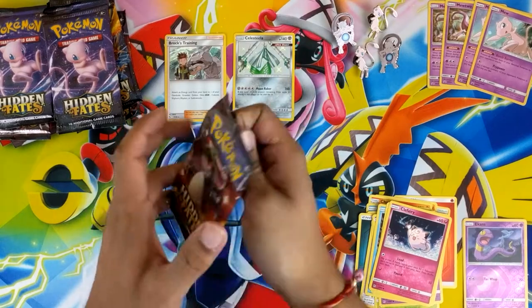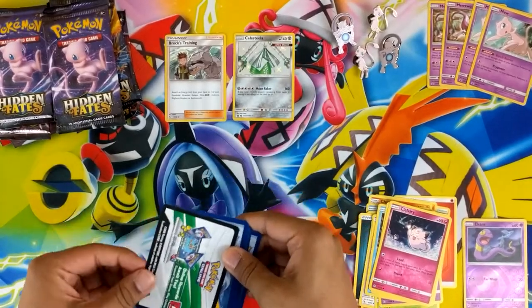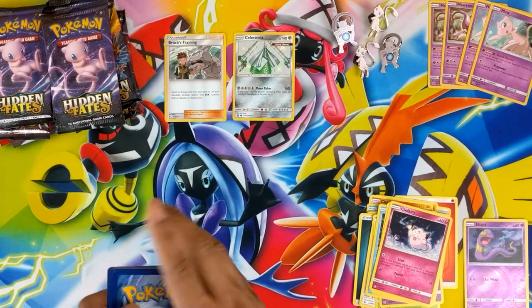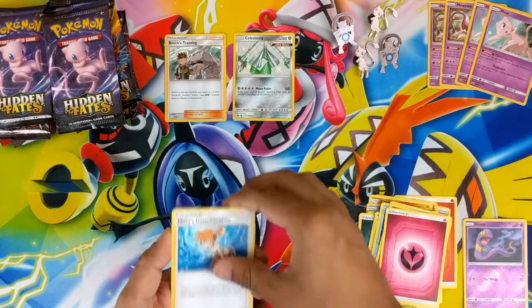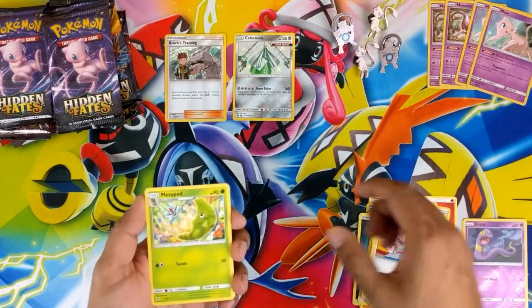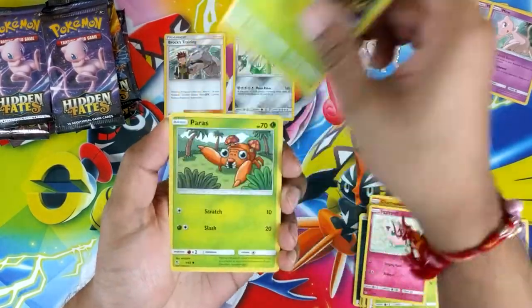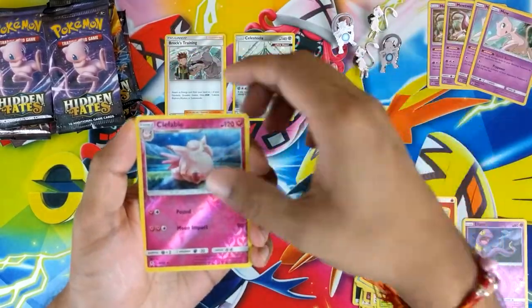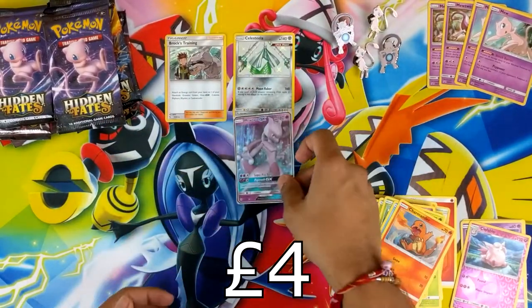This is the one that everybody wants — Shiny Zod. You can see in all those crazy posts about the prices it's going for. Got Fairy, Misty's Determination, Pokémon Center Lady, a Metapod, Jigglypuff, a Caterpie, a Paras, a Psyduck, a Charmander, Clefable Hollow, a Reverse Hollow, and Mewtwo GX. Nice.